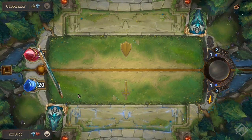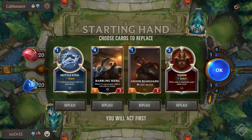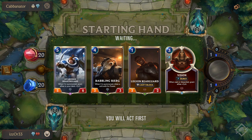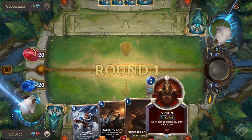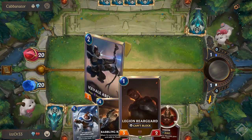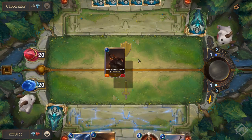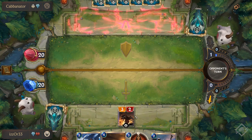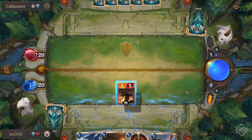Cabanator. We're going first, nice. We have got a character we can use. Let's get rid of that — I hope for something a bit better. That's alright. We have a curve here, a very nice curve to be honest. We'll bring out you. Let's hope he doesn't bring out anything. Free damage.